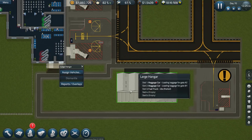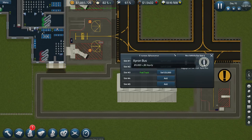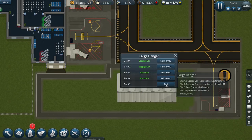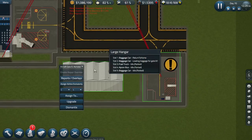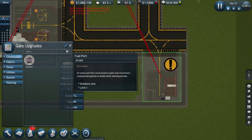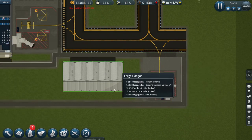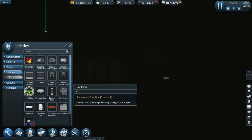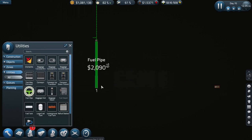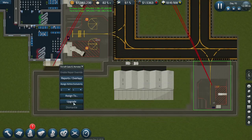I had forgotten to purchase my apron bus, so I'll add a new apron bus vehicle to the hangar and also a new baggage cart. Just like any other stand, this remote stand can be upgraded — you can add a fuel port to it and connect it to your underground fuel lines. Likewise, you can connect this stand to your baggage system.